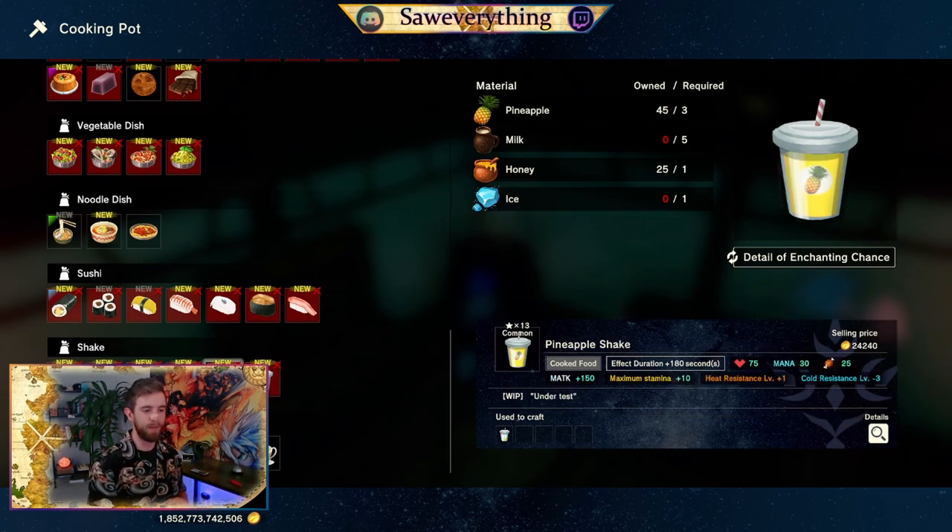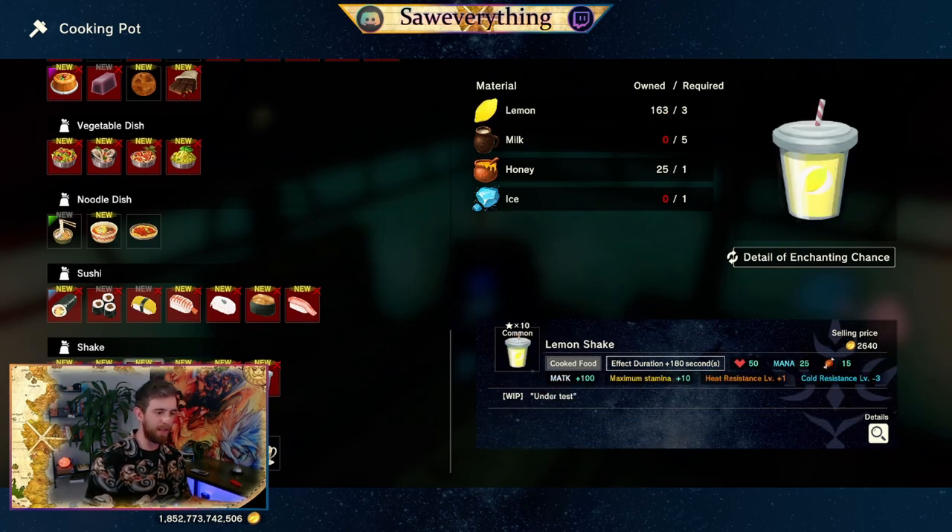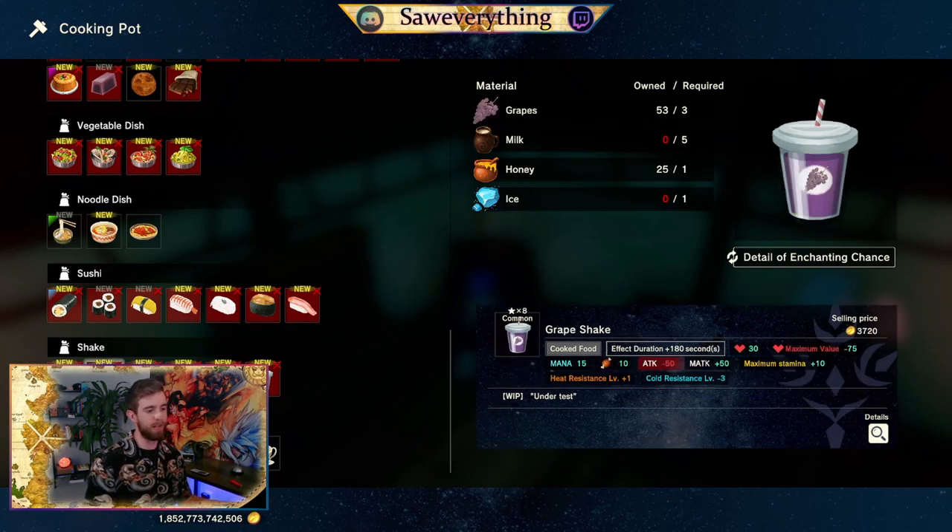The pineapple shake is essentially the same thing but for magic users — 150 to magic attack, lasts for three minutes. Amazing. Susceptible to the cold, but you get heat resistance. Not too shabby, those are pretty nifty. The banana shake looks a little weird, but these are all just lesser variants of the two I just talked about.